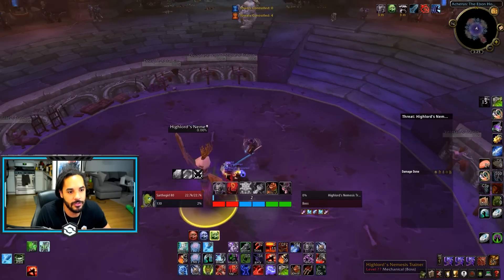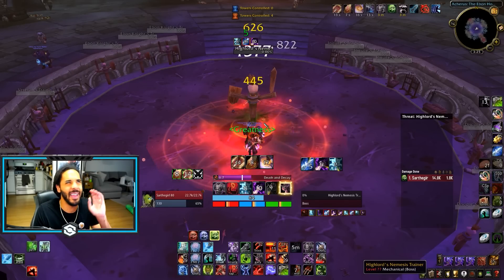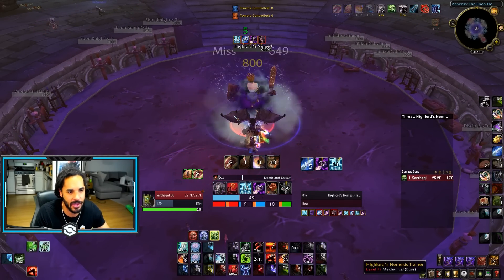Now, whenever you're attacking a boss, you're going to want to move away from it slightly, summon your gargoyle, and get back in. This also might affect the orientation of the gargoyle — if you were to summon the gargoyle turned around and then come back to attacking the mobs.